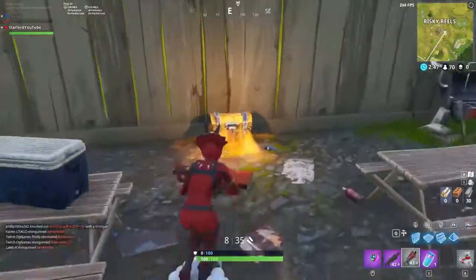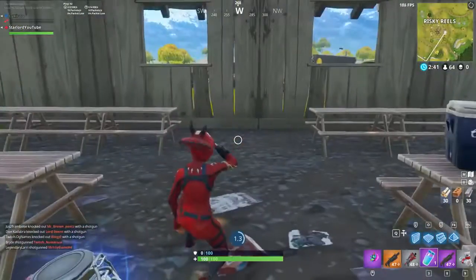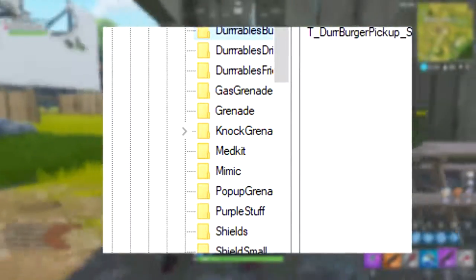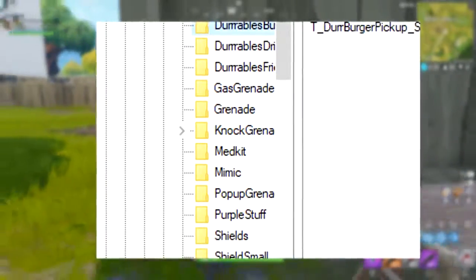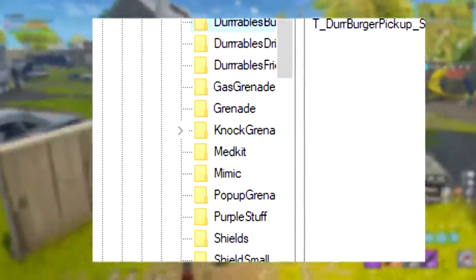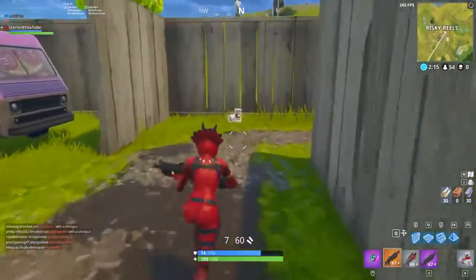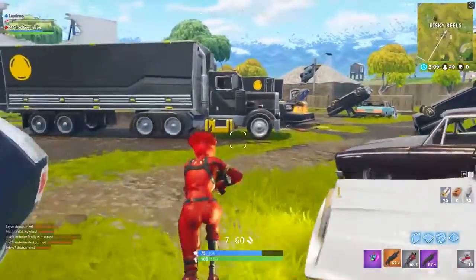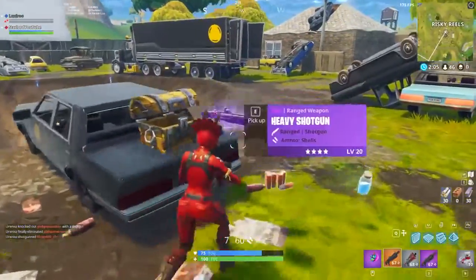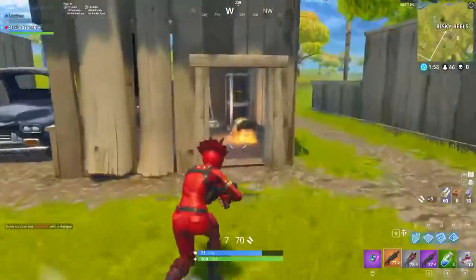The first one is actually a trap — or it's been assumed to be a trap. It's called the Mimic Chest. Some of you who play the original Fortnite game may remember what this is. In the original Fortnite, not Battle Royale, you can find chests around the world that are fake, and once you open them they turn into a kind of zombie with a chest as a head that chases you around the map.